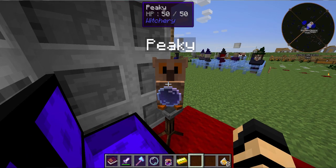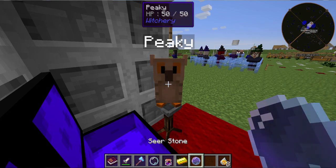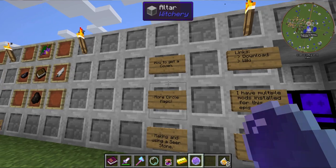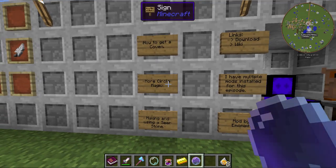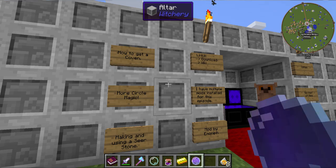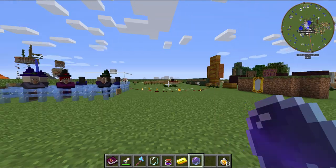Peaky's got a little something today — a seer stone. This is part of today's agenda: how to get a coven, more circle magic, and making and using a seer stone, which I have here. Shall we begin?